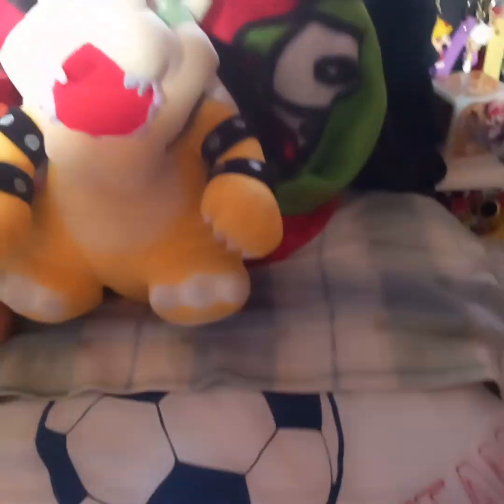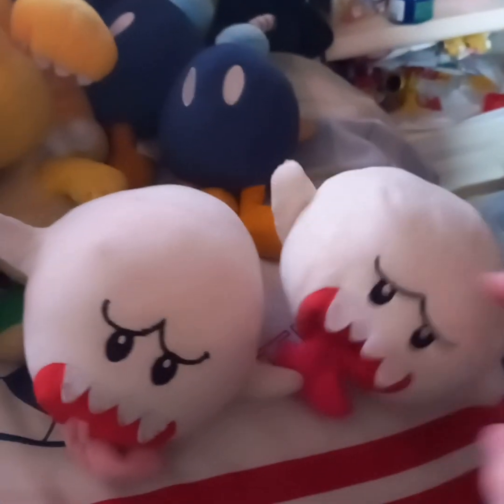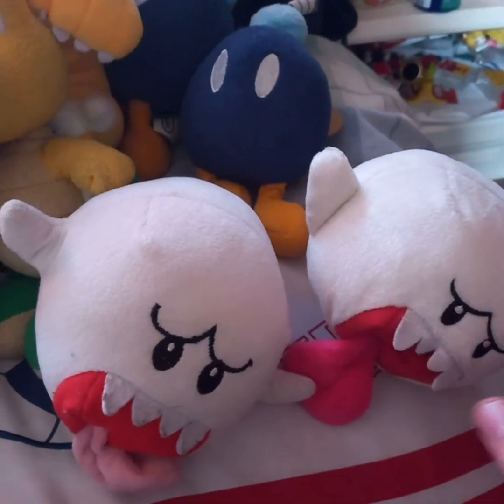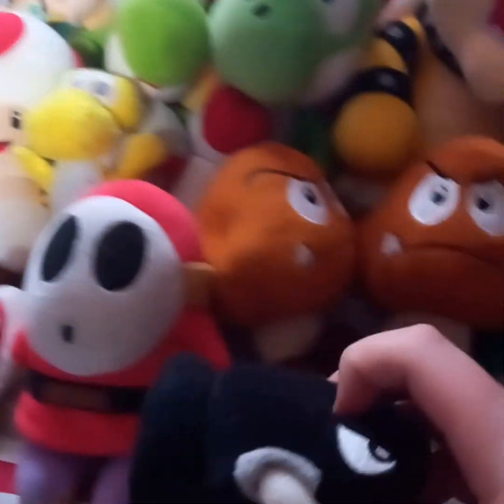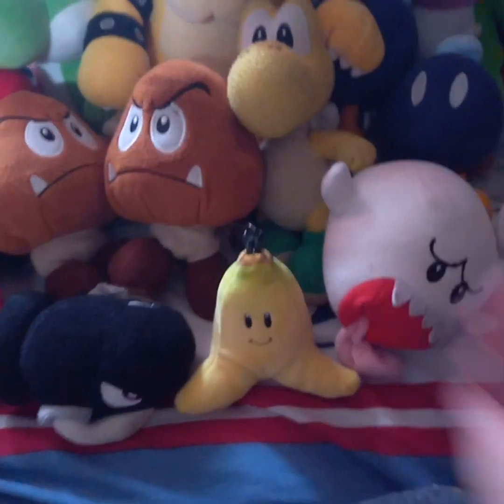Here is Bowser, and the all-star Bowser. Here's a Koopa Troopa plushie. Here we have a pair of Bob-Ombs, a pair of Goombas, and a pair of Boos — one of them is a Jack's Pacific one. Here's a Shy Guy, a Bullet Bill, and a Dinah Piranha. And also to wrap it up, here's a Banana Peel.